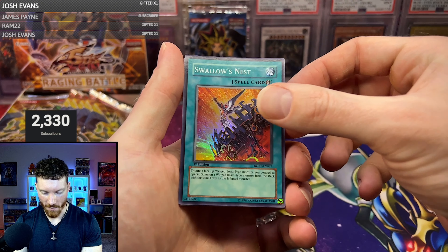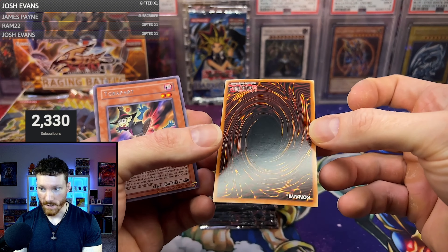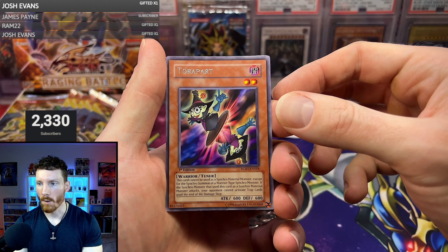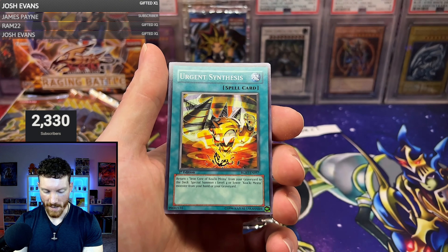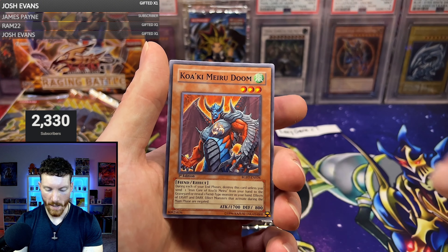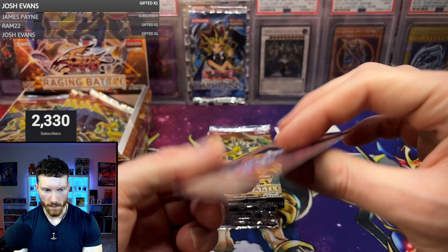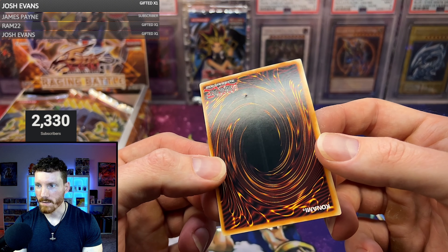No random dents on the cards — that is good, we'll sleeve that up. We got the Tora part. I remember when I opened some of this set, this is just the strangest thing. Lava Dragon, Urgent Synthesis, Kawaki Meru Doom — and the upside down card was an Alien Dog. Really random — how does that happen in the pack? That is so strange.